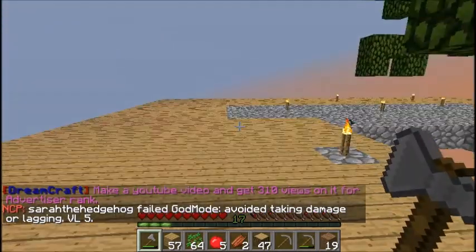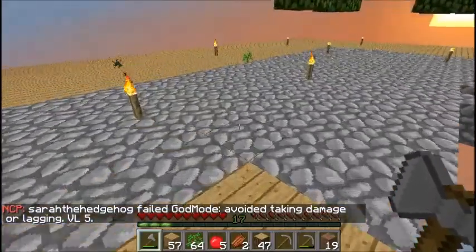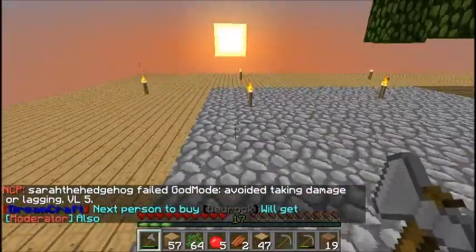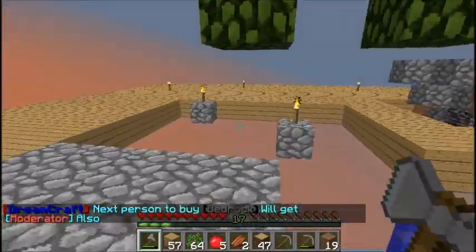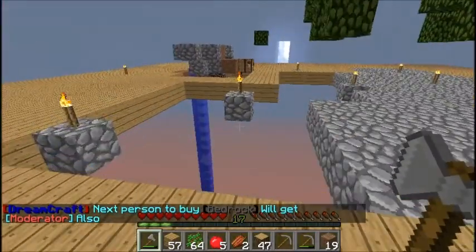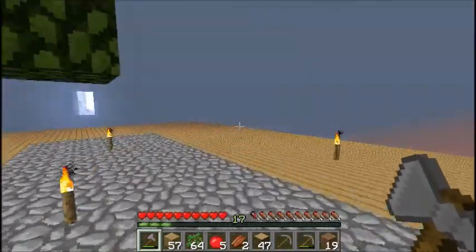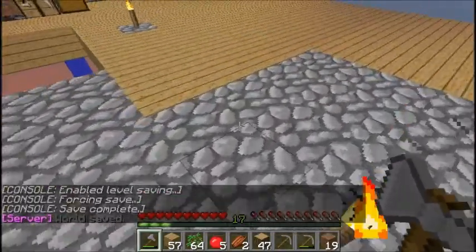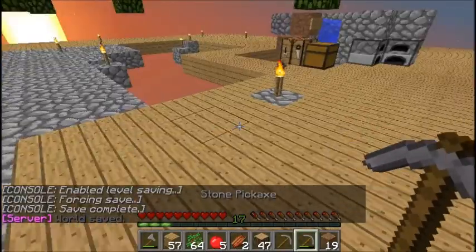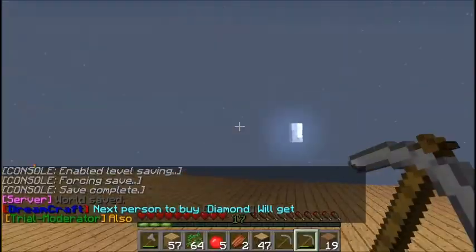Hey, what's up guys, this is another episode of Skyblock. Between the last episode and this one, I cut out and got rid of the tree farm so I can break the cobble and add wood to it. Right now I'm gonna make some torches — let me see if I have some wood, which I don't.